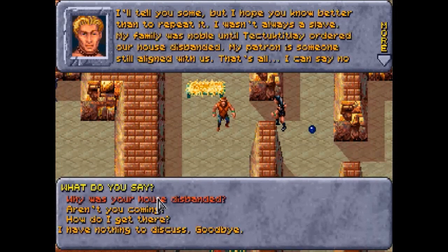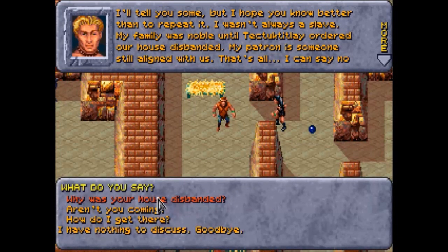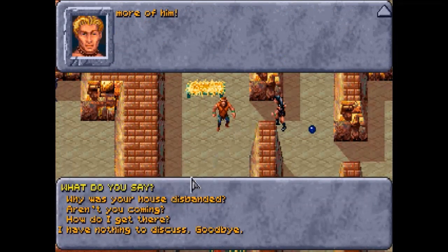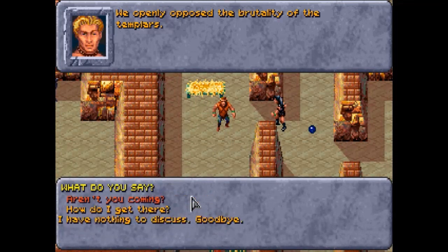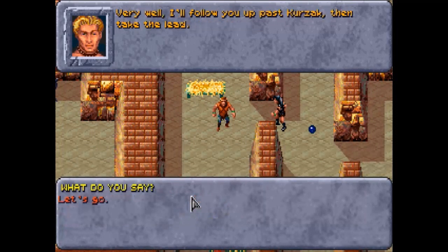I'll tell you some, but I hope you know better than to repeat it. I wasn't always a slave — my family was noble until Tithian ordered our house disbanded. My patron is someone still aligned with us; that's all I can say. Why was your house disbanded? We openly opposed the brutality of the Templars. Aren't you coming? Not just yet, I still have some matters to tie up. No way — you're coming with me. Very well, I will follow you past Kurzak. Take the lead.